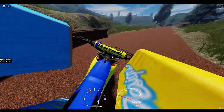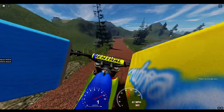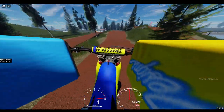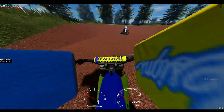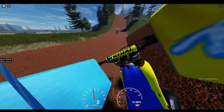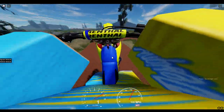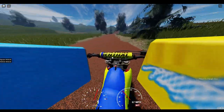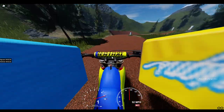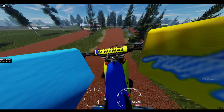Hit this with second gear, switch to first, hit the berm pretty hard, try not to cut the corner. That was a pretty good run — probably one of my better ones. You have to remember each track has a certain way to run it. Each track has different turns and different jumps, and you have to take some of those jumps at different speeds. That was another good run just then.